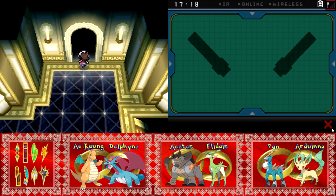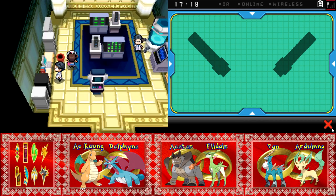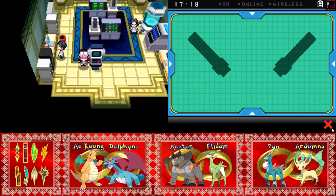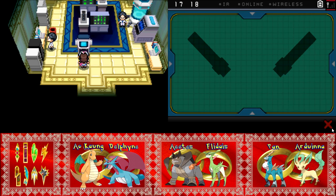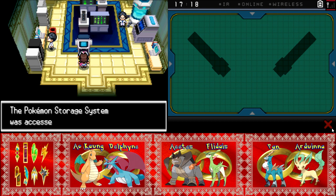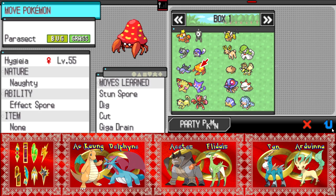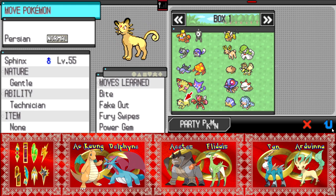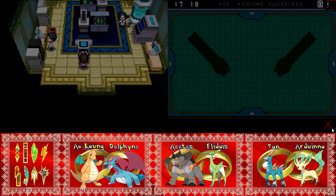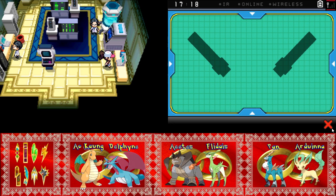Standard looting rules apply — anything not nailed down is lootable, and if I can pry up the nails, it's not nailed down. I can even access the PC so we can change up the team if we wanted to. I think we are good for our team though. I don't think anyone else is really battle-ready, except maybe Sphinx and Juno. The Stantler-Gardevoir pair is not too bad either. Kind of nice we can access this.